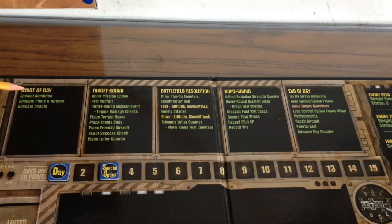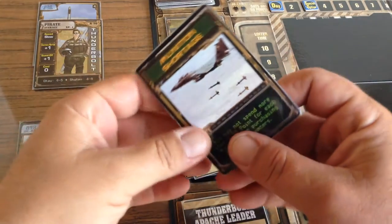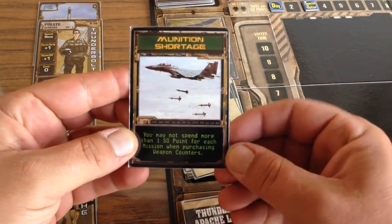We'll begin here at the start of day by drawing our special condition card. Let's see what today's special condition is. A munitions shortage.